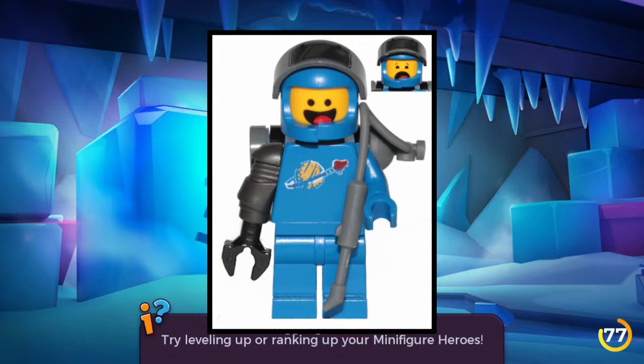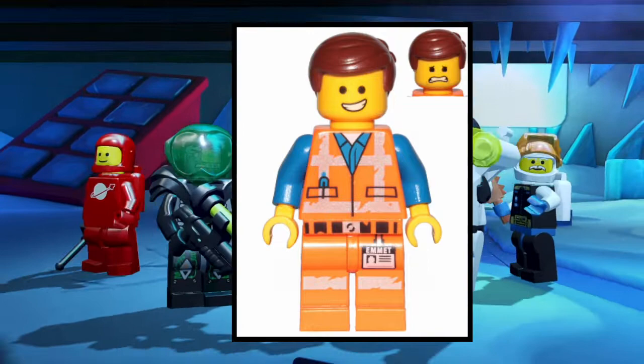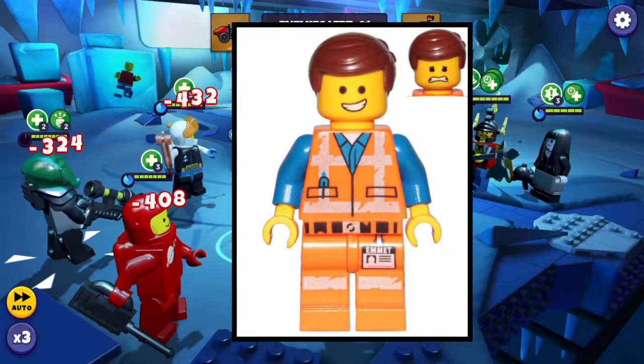And then obviously you got to go with the one that everybody loves — Emmett. Because everything is awesome. Everything is awesome. So Emmett is also in there, specifically the one from the LEGO Movie 2. And between those two, it would be really cool to see it. I hope if they do do another third-party IP, that they do try and get the LEGO Movie. However, you never know.